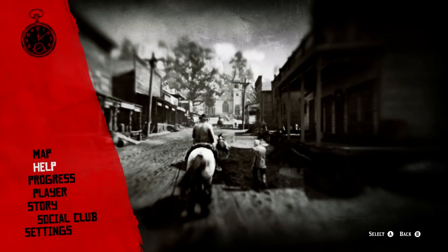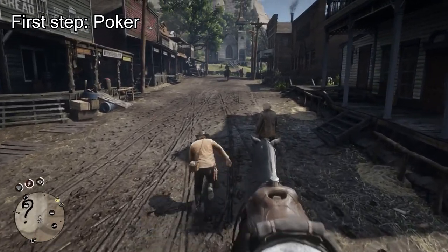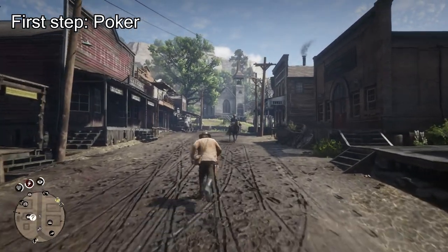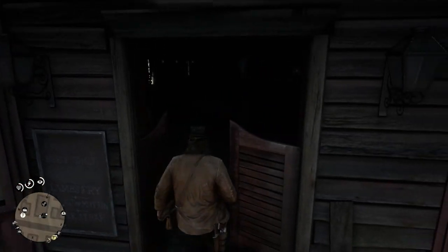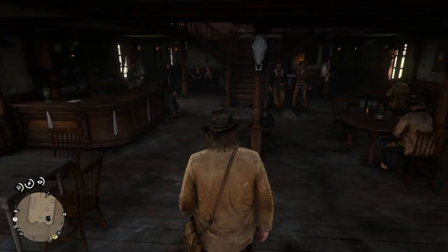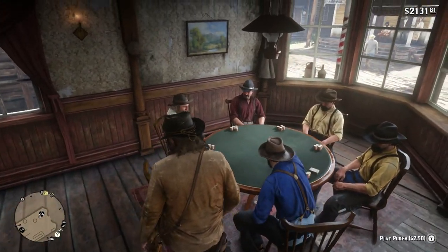The first step is to go into Valentine and play a game of poker. Go into the saloon and there on the right or left is a poker table. Just play a hand of poker — you can even lose the hand, it doesn't matter.